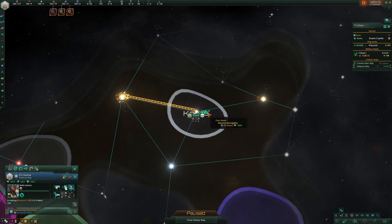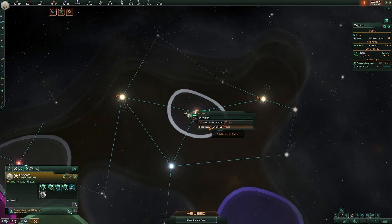Survey that system and get ready. Meanwhile, grab your construction ship, right-click on your system, and build research stations or mining stations as necessary.